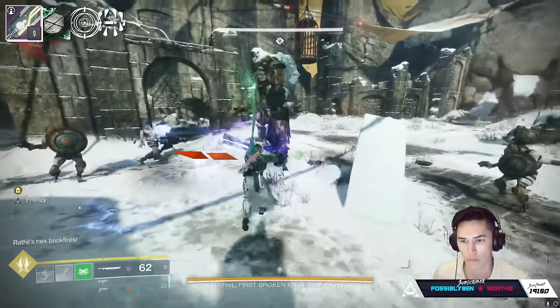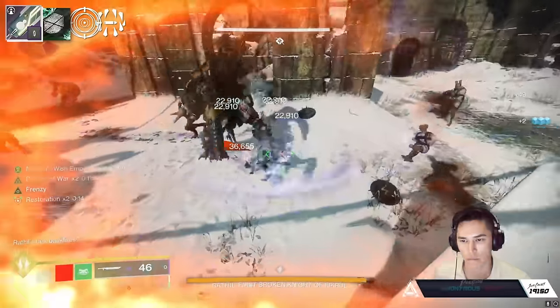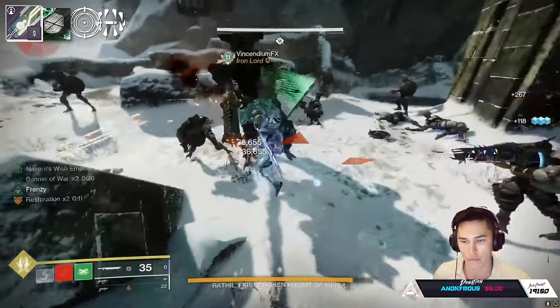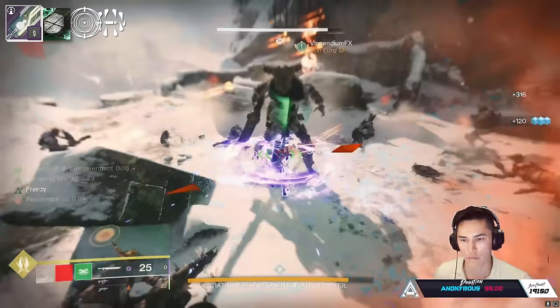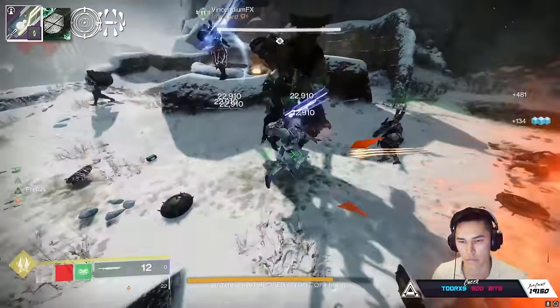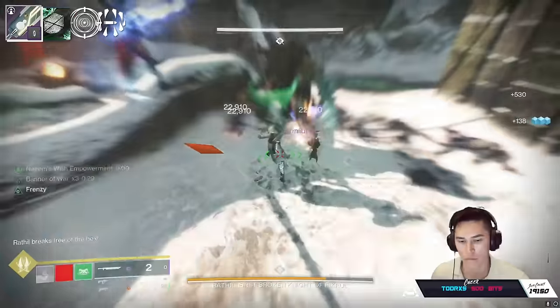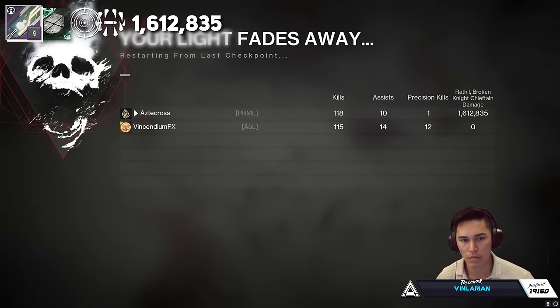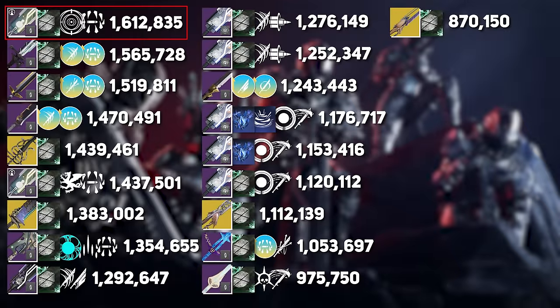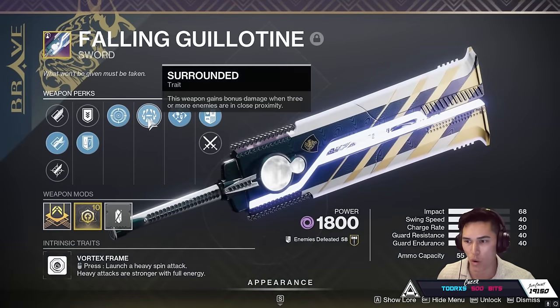Let's see if we can do it again. 1.612 again, man. We got it twice in a row — it's out-damaging Bequest here, guys. And we're not even in our final form. 1.565 on Bequest, better than Lament. This sword is only going to get better.